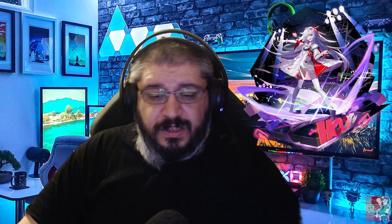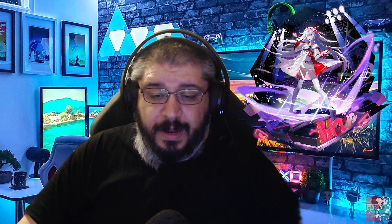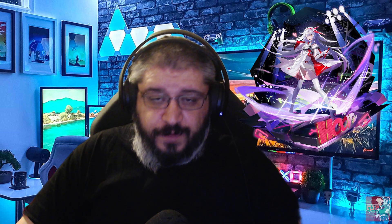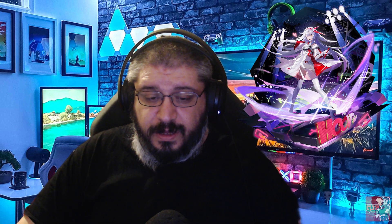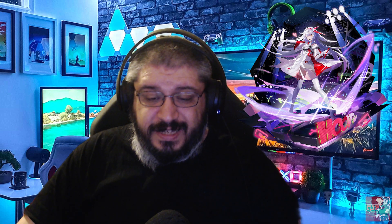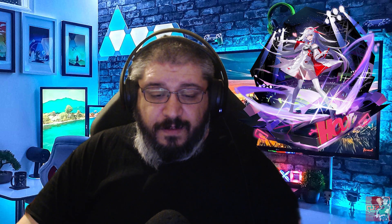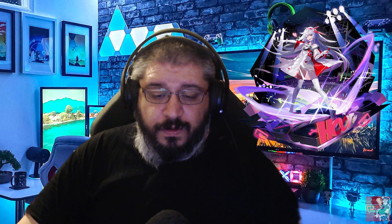An insider has said: based on some of my sources, Fenrir should come out in 2.3, but it will come out much later — Umi's banner will come first. By 'much later,' they are referring to this 2.3.5 update. From another person: if you believe the datamined game files, then in version 2.3 there should be a few more events like hide and seek and races. These events are almost ready for their release but have not been officially announced, which can confirm the extension of update 2.3.